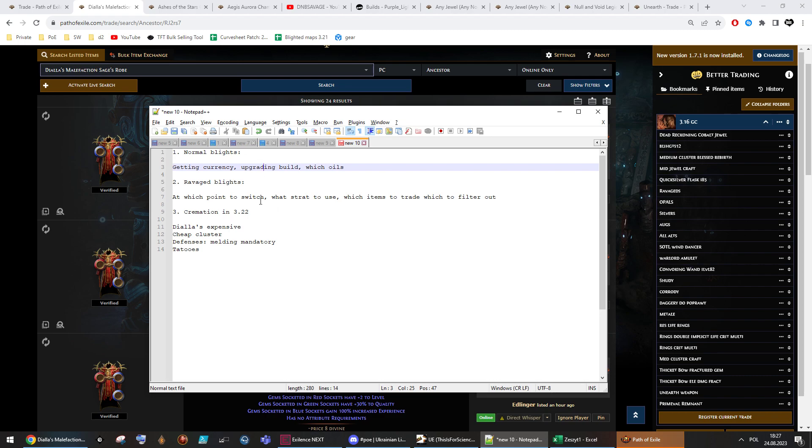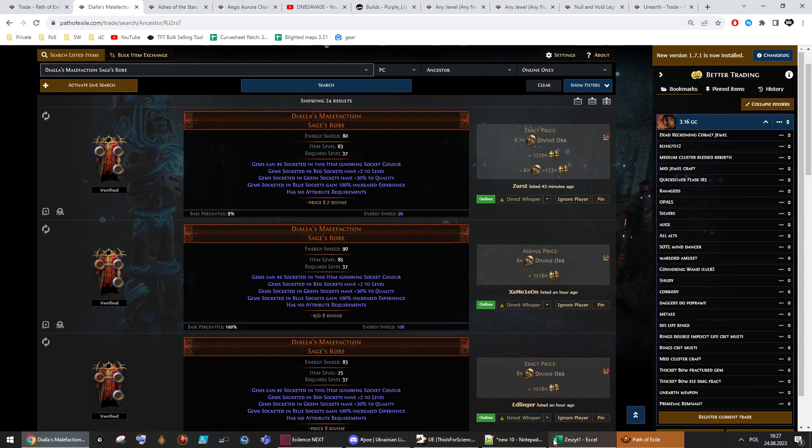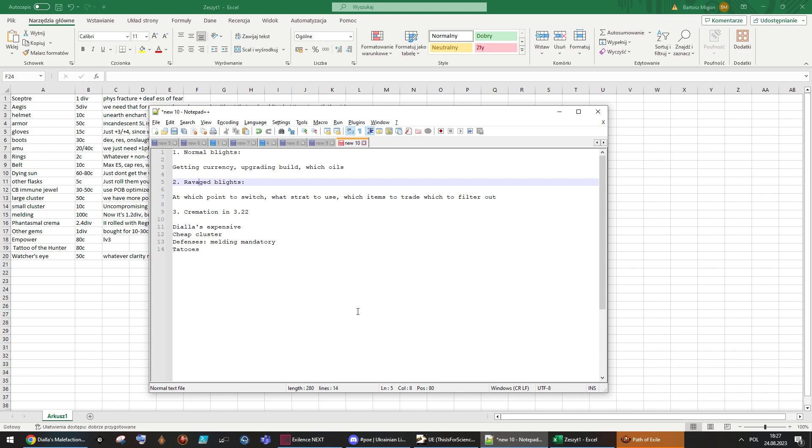Moving on to ravaged blights — with cremation we'll talk about each item and costs. The moment when you can switch is when you have Melding of the Flesh, and you need enough DPS. I'm not sure exactly for other builds, but you'd probably need Oreaf's End flask, which is ten divine now. If you have tons of DPS already, you might try earlier. Someone on my Discord also pointed out using amber oils instead of teal oils.